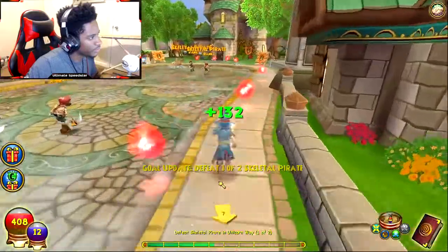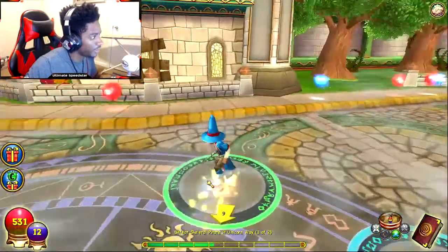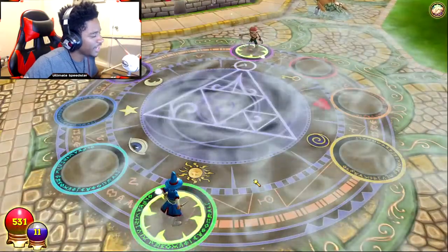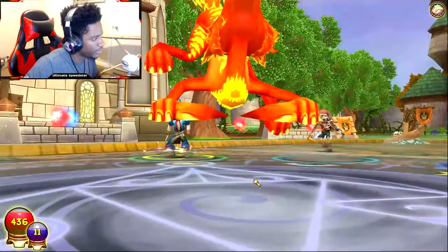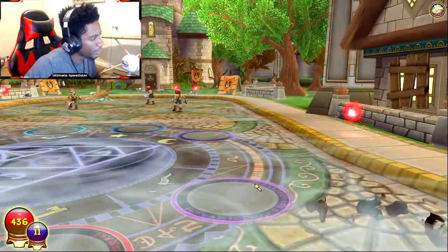We already got like 500 health at level two. Fire spell — we need to cast this fire spell. Come on. There we go. Power of the flames, baby.